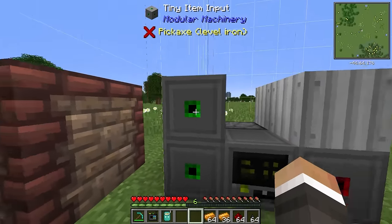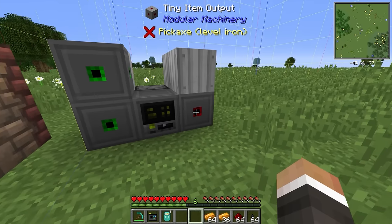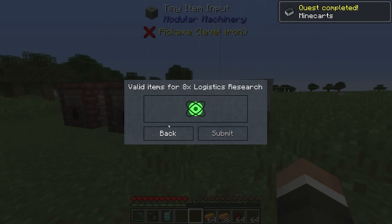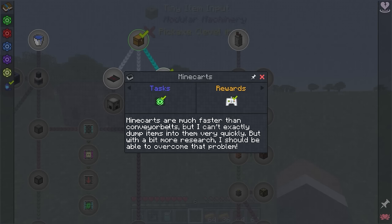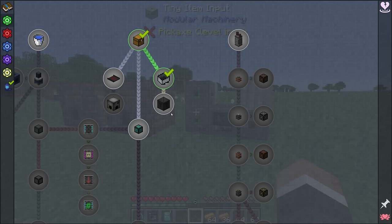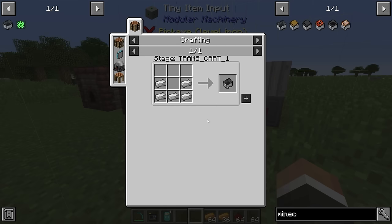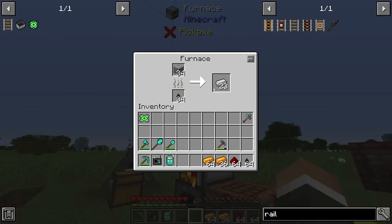Once we've got at least eight logistics research, we can unlock regular minecarts. We click submit and get a Transcart 1 game stage unlocked. Minecarts are much faster than conveyor belts. With a bit more research, we should be able to overcome the issue of loading items into them quickly — that's where signals comes in. Minecarts are super easy to make, and rails are just iron and a stick, giving us 16 at a time versus just four conveyor belts. We grab some wood, craft sticks, and start making rails.